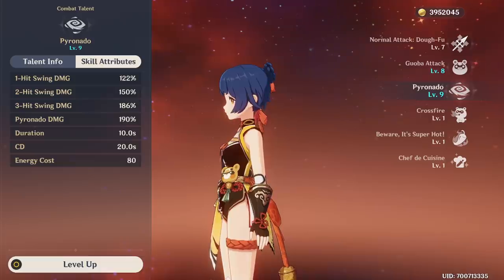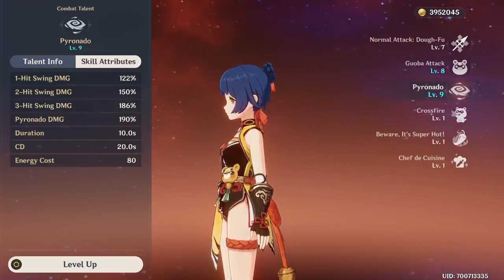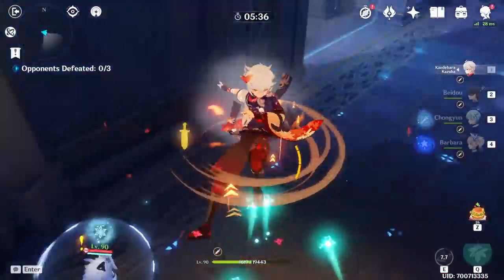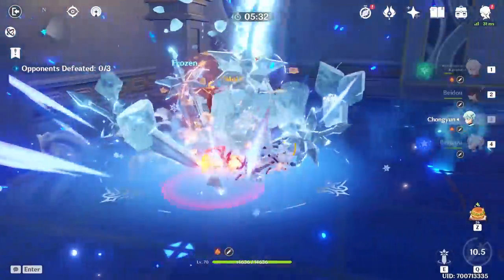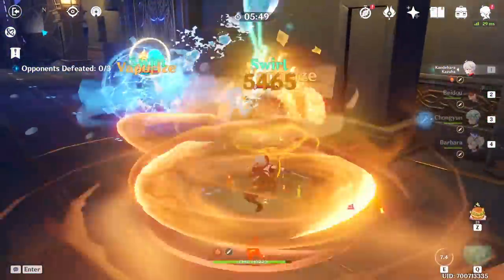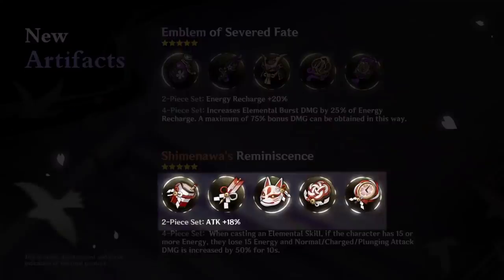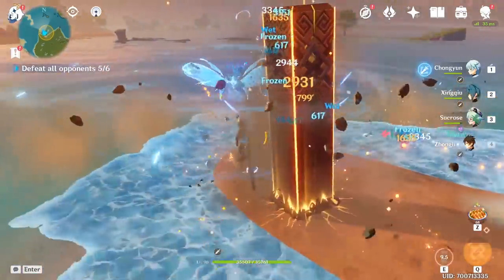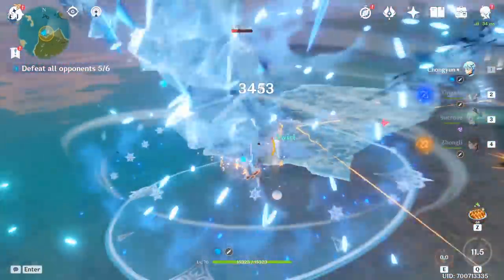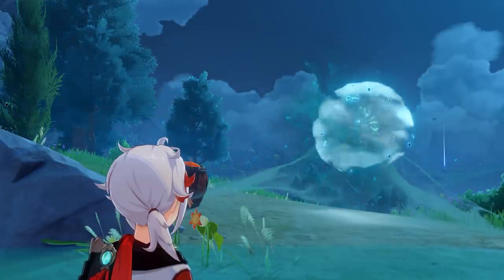If you're looking to beef up your support characters, save your resin for this new set so you can farm a few decent 2-set bonuses. More importantly, if these 2 artifact sets end up in the same domain, we'd finally have access to a place with very flexible set bonuses — unlike the Clear Pool and Mountain Cavern, where the Bloodstained set only helped physical damage dealers. The second new set's 2-set bonus is a straightforward 18% attack increase, making it widely applicable without compromises. So if you want sets useful across many characters, consider saving resin by doing Ley Lines instead of farming current artifact domains before Inazuma drops.